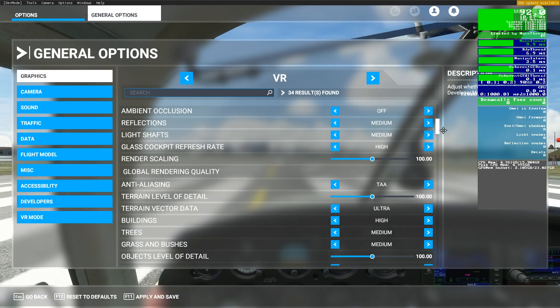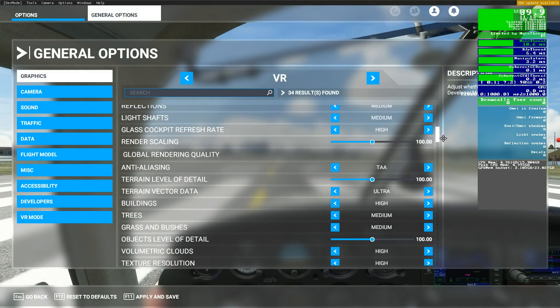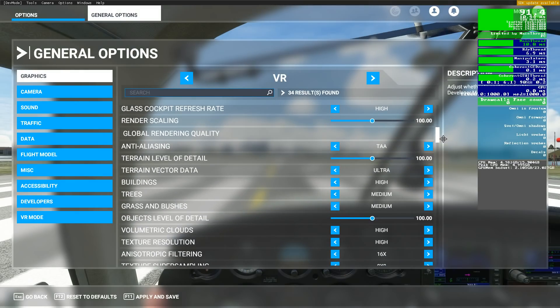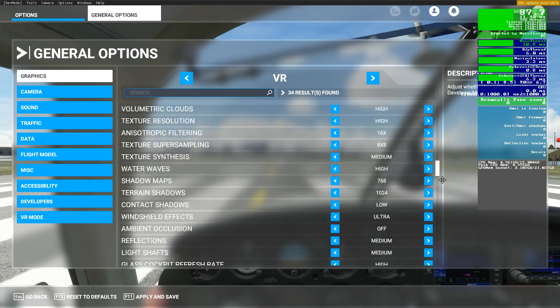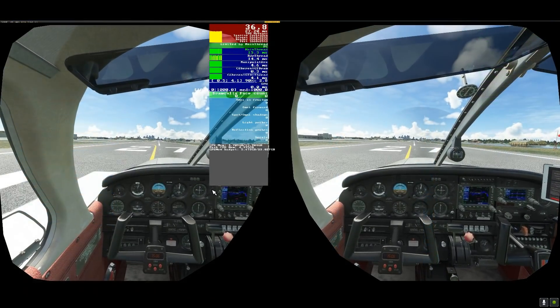I can't remember the name of the driver, but I've put it on screen now. I'm using 100% render scale in the sim itself and 70% in OpenXR. Here's Sim Update 5.